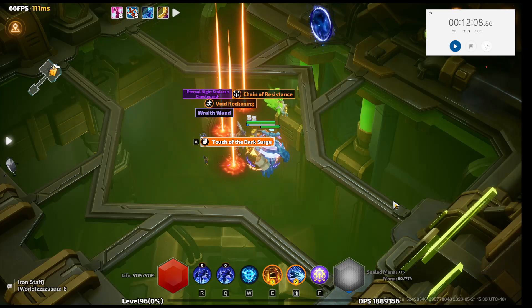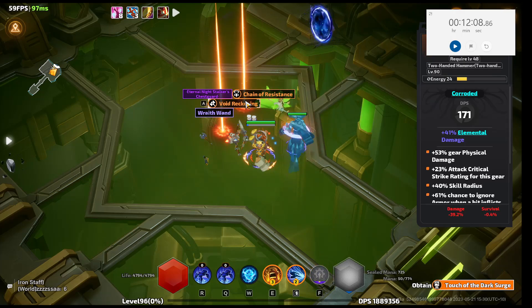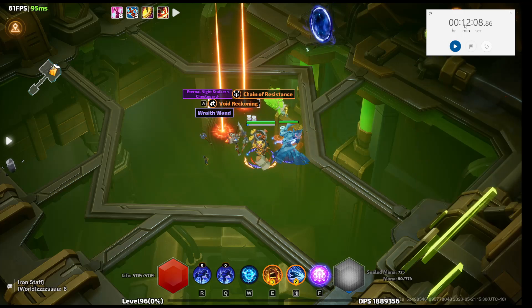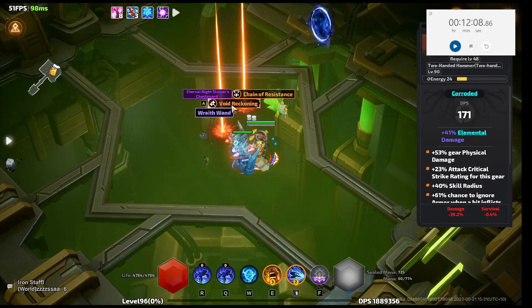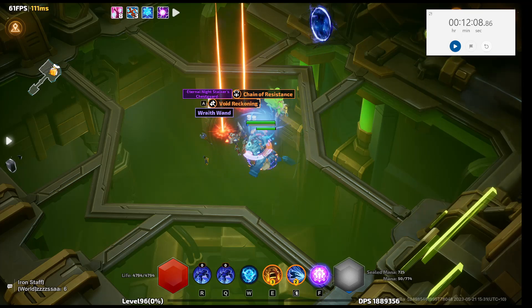RNG's kicking us in the face a bit this time. That's the 10th run and I've only had 3 Nexus drops so far. A little bit faster than I thought — only 12 minutes for 10 runs, which is pretty good. Seeing another 10.